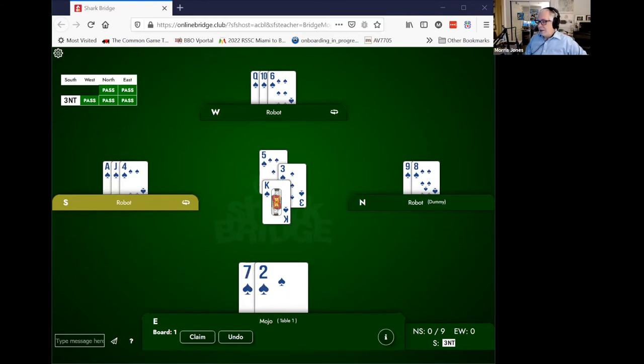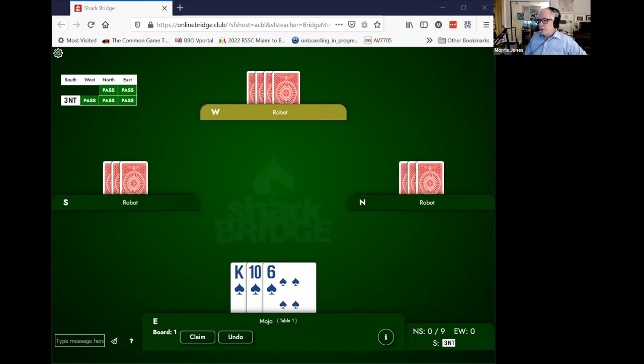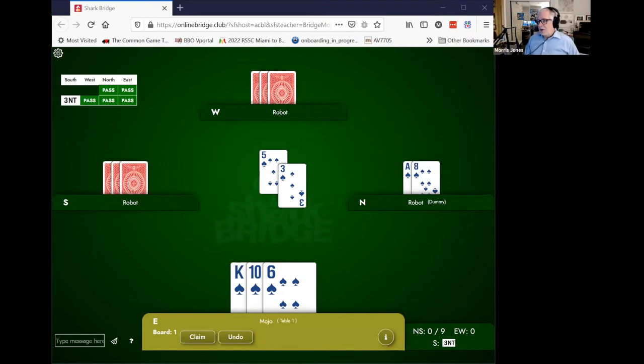We lead back. It loses to the ace, but later on we can lead back. If we get in, we'll lead the seven. And then notice that the jack is captured by partner's queen and 10. One more of these and then we're going to move on. Partner leads the five. The declarer plays the three from the dummy. What card do you play? Look at the dummy before you choose. It is important to play the king here. Let's look at all of the cards and see what would happen if you didn't play the king — suppose you put in the 10. Notice that it would lose to the jack and you've given declarer an extra trick.